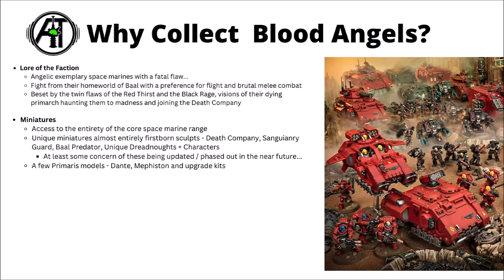Miniature-wise, as a Space Marine chapter with expanded options, they have about as many choices as any army in Warhammer 40k. You can use the entirety of the Space Marine range plus their own unique choices — various Primaris Marines, Storm Speeders, Impulsors and Repulsors — alongside their own themed miniatures: the Black Armoured Death Company, the Golden Armoured Sanguinary Guard, and unique tanks, dreadnoughts, and characters. There is some concern that a bunch of these might get removed or replaced in the near future.